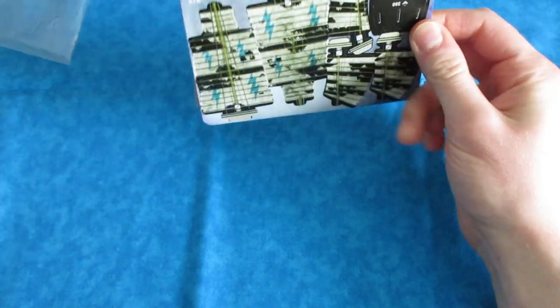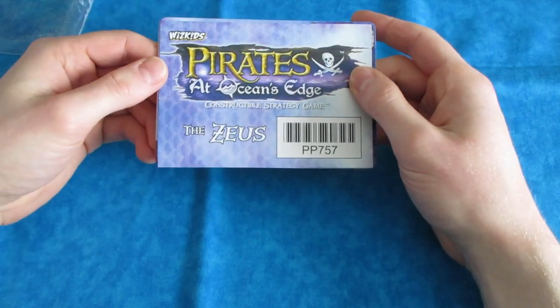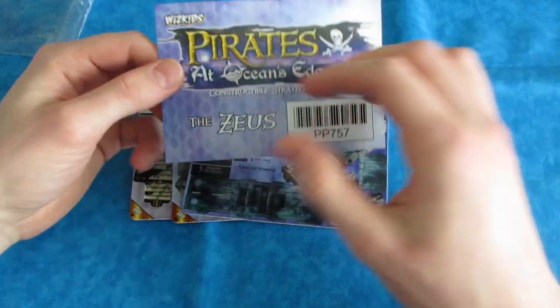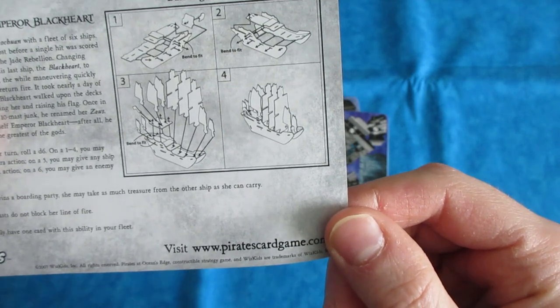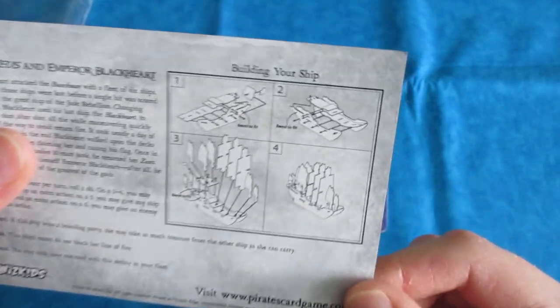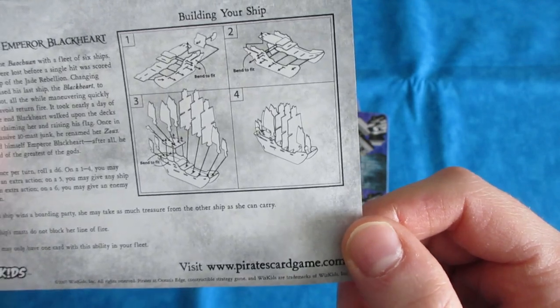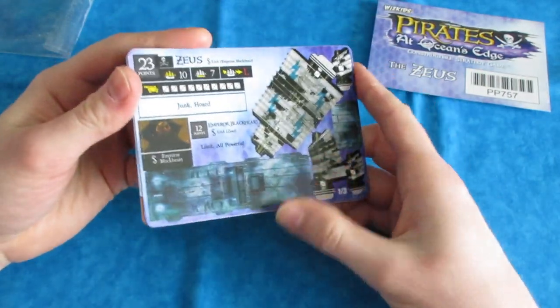I actually spent 40 minutes building my first ten-master, which was the Delusion, because I was really afraid to break it and I wanted to assemble it right. So in the Zeus package PP-757, they do have the instructions on the back, but they're not super helpful sometimes. It's good to have a video too because sometimes there's only four steps in the directions whereas there are four parts or more per step.